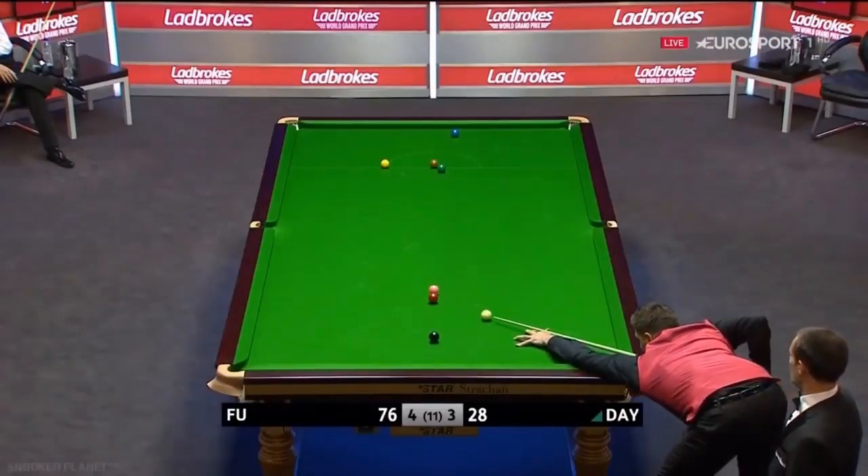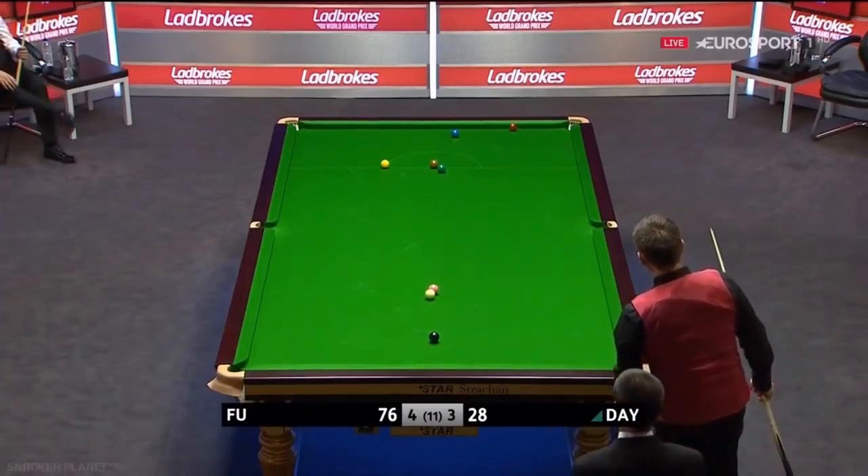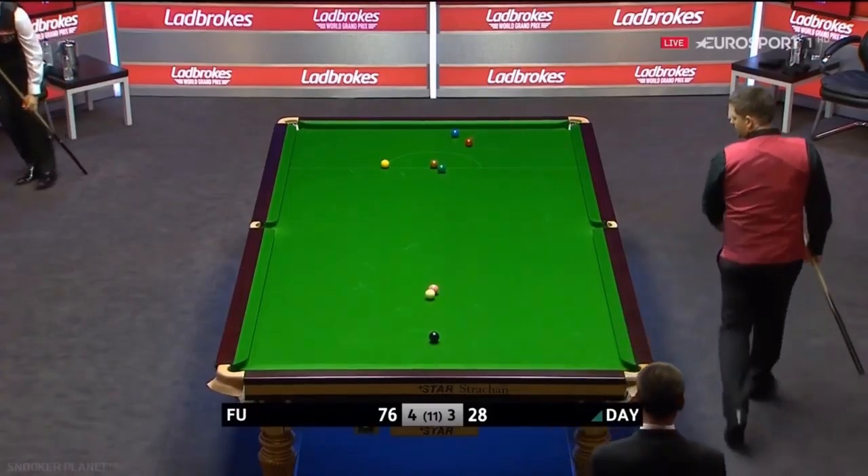He wants to get tight behind the pink and keep the red on the table — wasted the chance of a free ball which would have made life easier. Ryan Day 16. Yeah, he's played that.